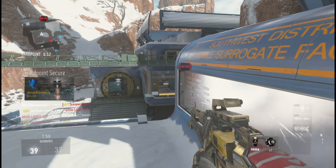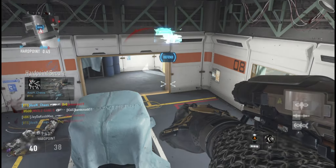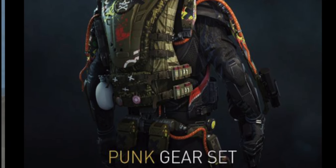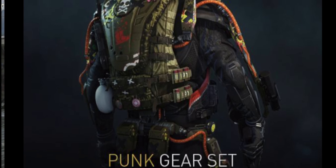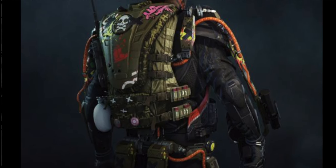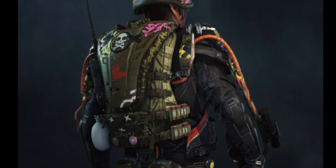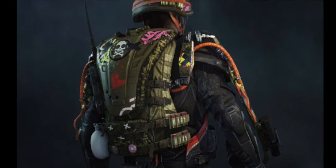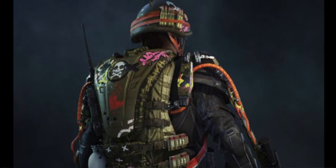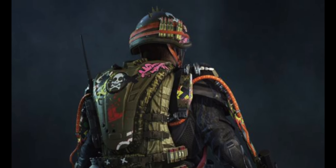Moving on, we got a whole bunch of new gear sets that are exclusive in the Advanced Supply Drops. First up is Punk. For the exosuit it literally looks like a backpack with a bunch of orange wiring, bullets on the side, a water pouch, antennas, and a whole bunch of graffiti on it. The helmet has bullets on the side, an orange rubber band, more decals, and spikes — that's awesome.